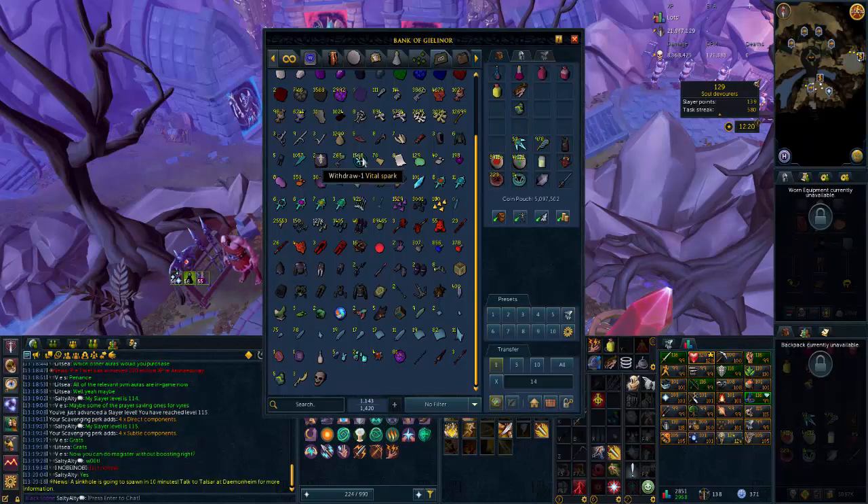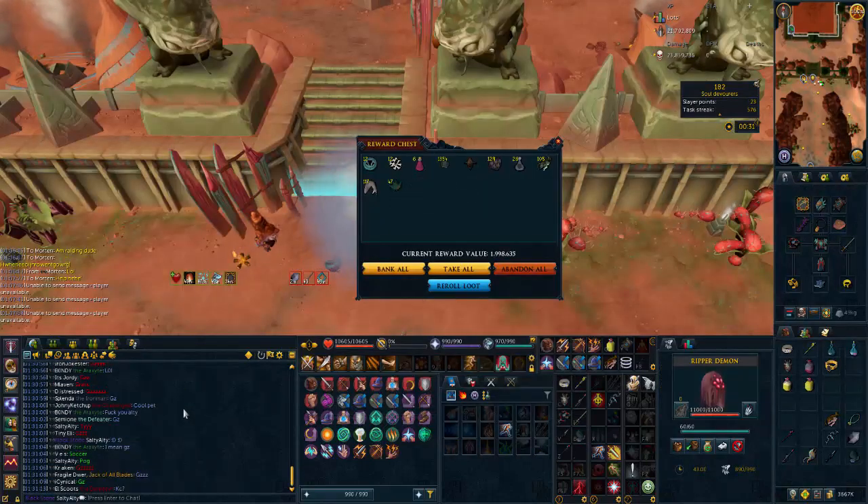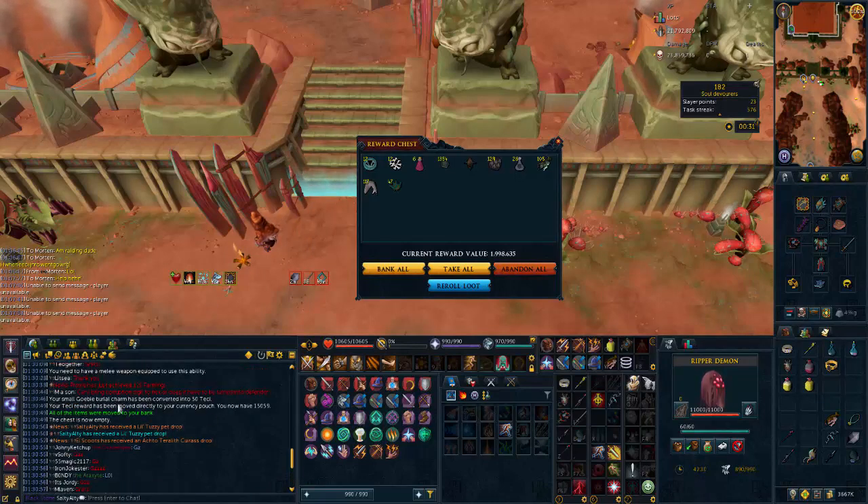We've just been doing a full raid and from Beastmaster we just got the little Beastmaster pet at 152 KC, so I'm going to claim that as well.